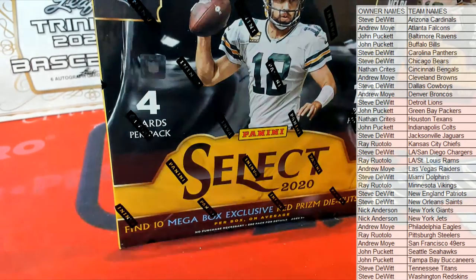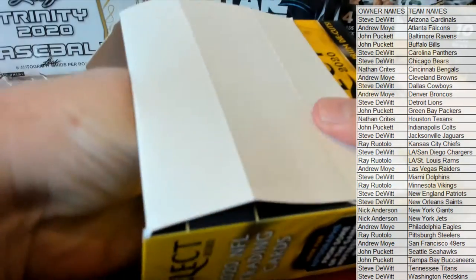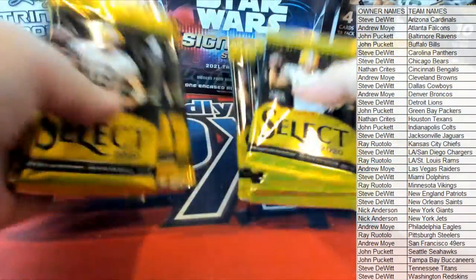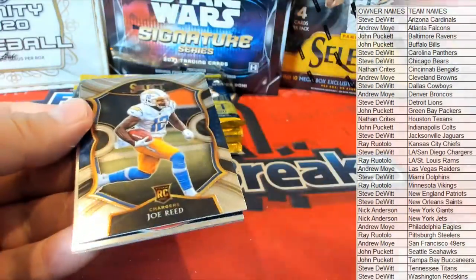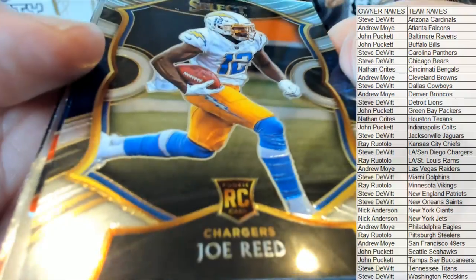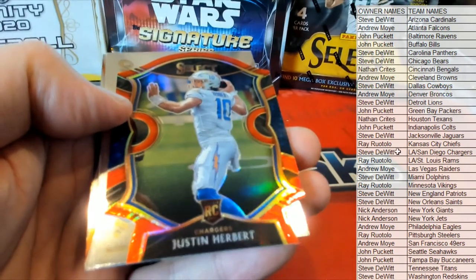Everybody should be in tonight. I have another ten boxes at least, something like that — we have enough for tonight. I'm sure we'll do them all. All right — Joe Reed, right there, nice. Joe Reed. And look at that — Herbert Red Die-Cut, right off the bat, for the Chargers!